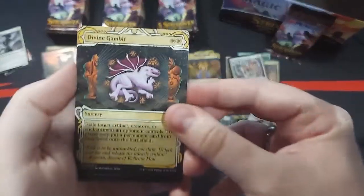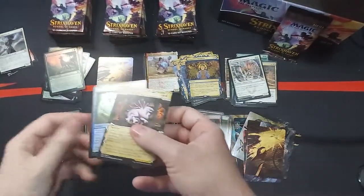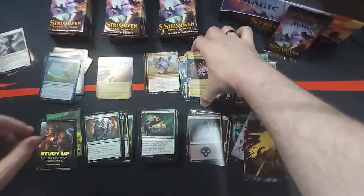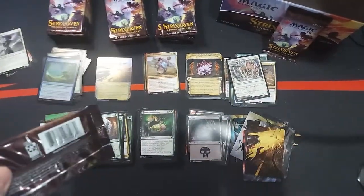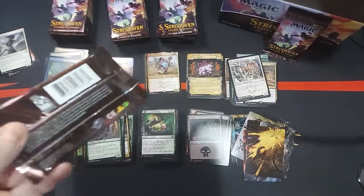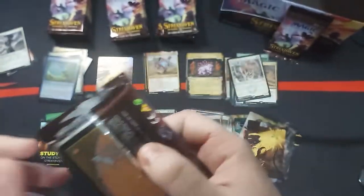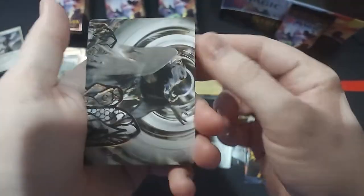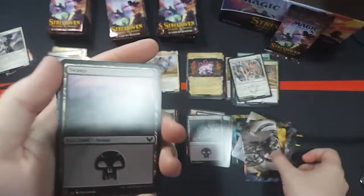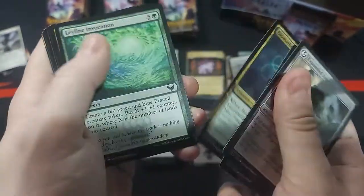We also got a Divine Gambit and a Divide by Zero. I'll fix my pile here. Sorry if there's any rough cuts in here guys — I just blew my nose, pretty much. It's a little sniffly. Look at that — it looks like we had another card from the list on the back of here. Excited to see that. More of these commons here.